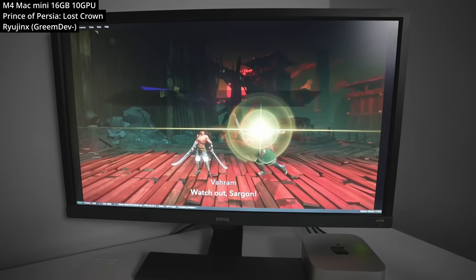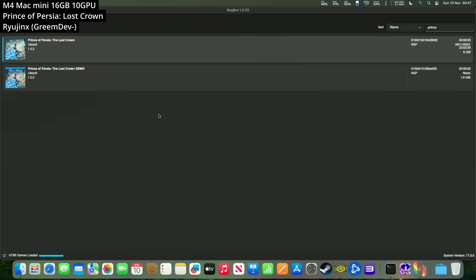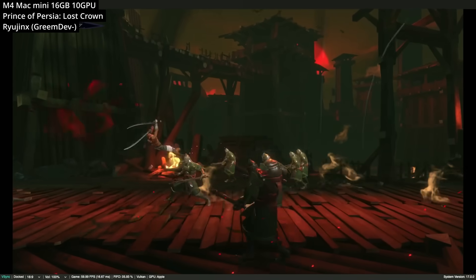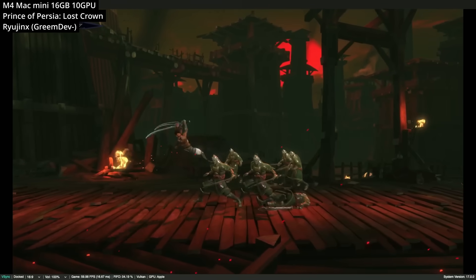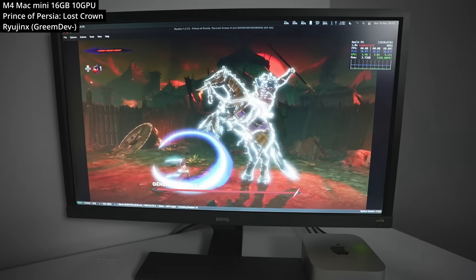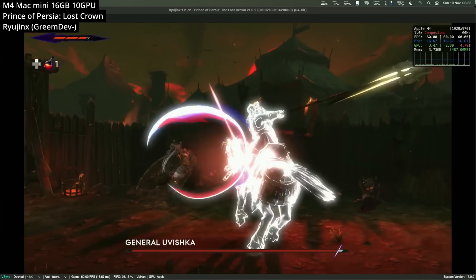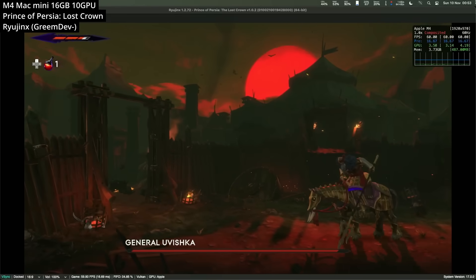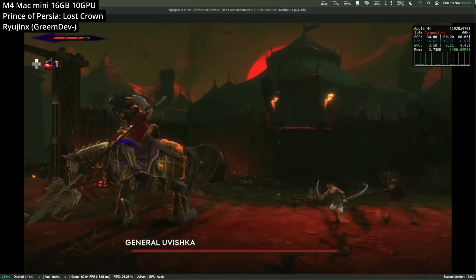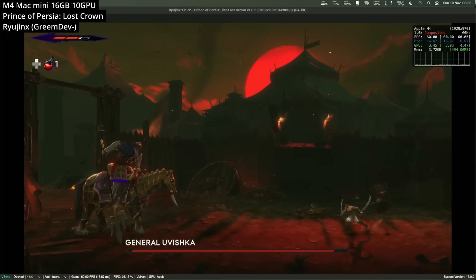Next, we're looking at Nintendo Switch emulation using the emulator Ryujinx. Ryujinx was shut down by its creator some time ago; however, a contributor called Grim has continued the project, which still gets regular updates. I'll be doing an updated tutorial on how to get Nintendo Switch emulation working on Apple Silicon Mac. For now, this is Prince of Persia: The Lost Crown being run through Ryujinx. Most Switch games are capped at 30 or 60 FPS, and here we're able to run at basically maximum frame rate — it's virtually flawless.